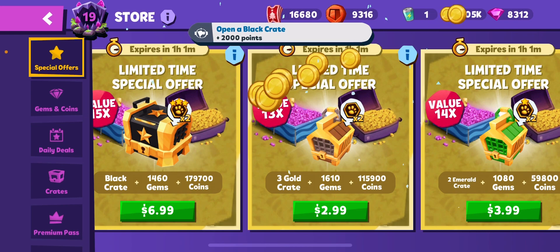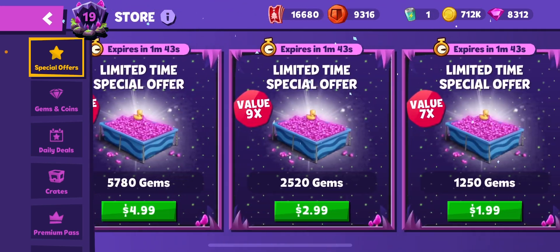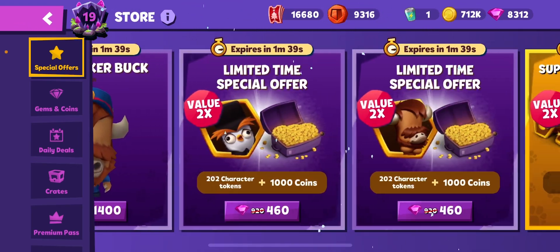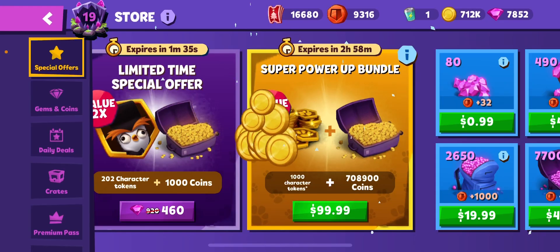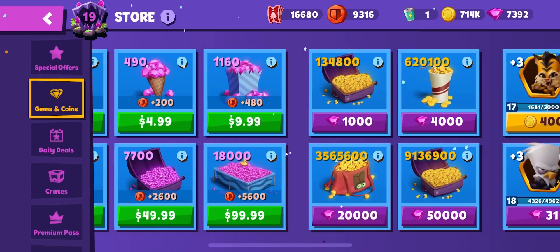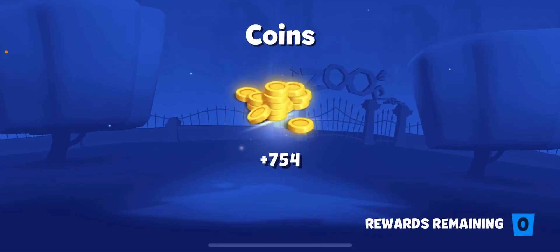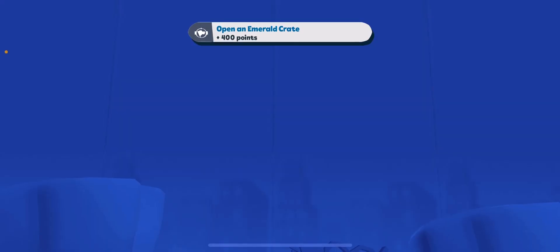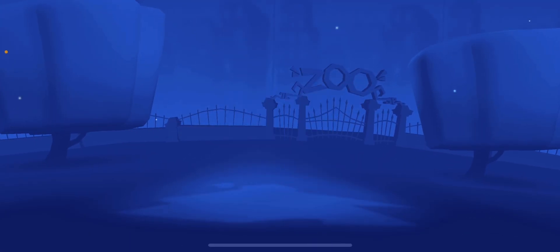Yeah, I'm keeping that. I also just got 8,000 gems, so we can buy some skins or some character tokens. Let's open up an emerald crate — already have a bunch of Henry tokens — and yeah, double character tokens is always very good.